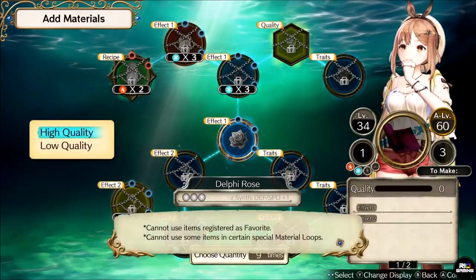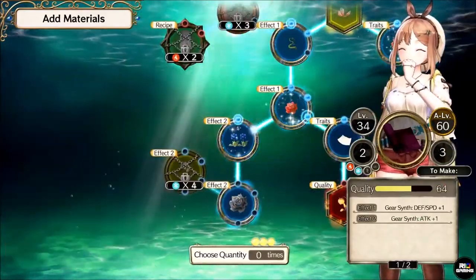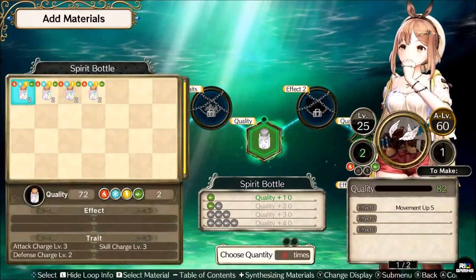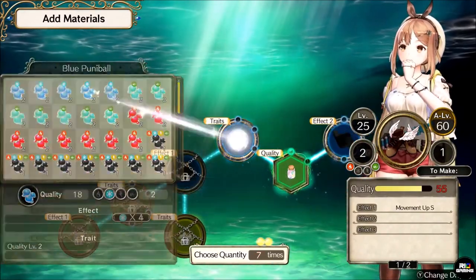Now that you have the sorcery rose, make sure to craft a few of them like you did with the bestial arrow. And finally, craft the alternative recipe which are the wind shoes. This one's a pretty straightforward recipe so nothing special is needed. After that, you should be able to have your wind shoes ready to go.